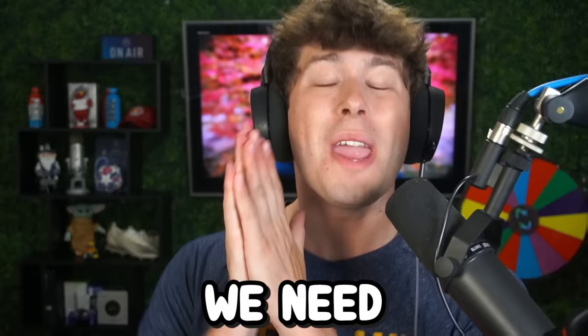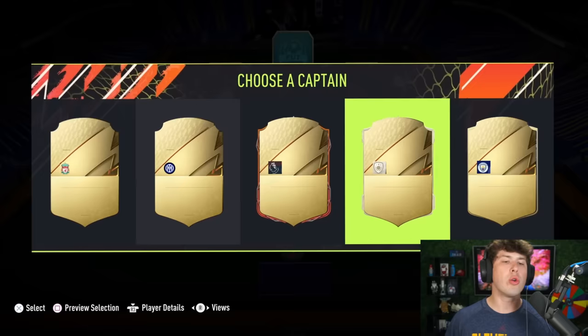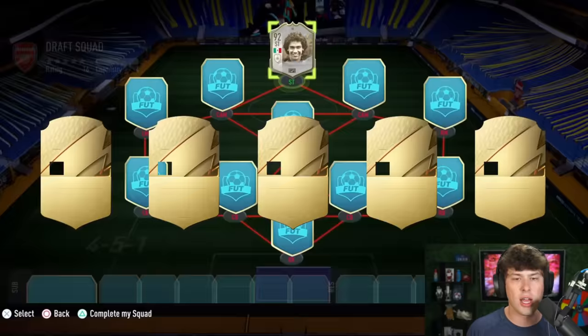So in this last draft, we need Ronaldo, Neymar, and a 98-plus rated player because we just got the 190 accomplished. Into the final draft — this is it. We need three things off the checklist or I'm drinking this jalapeno juice. Four formations — I'm going to go the 4-5-1 attack. 98-plus rated player — give it to me! There's no chance of Neymar or Ronaldo right here, so I'll go for the icon.